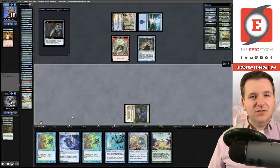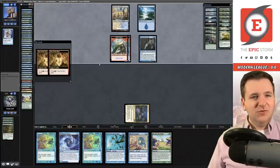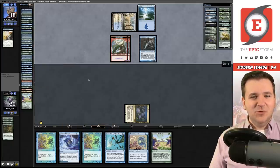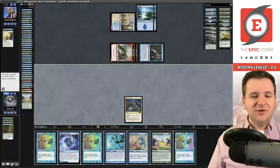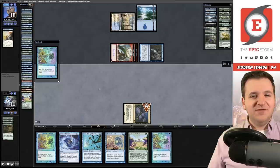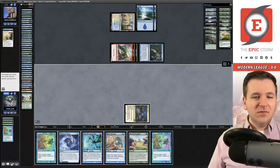What we'd want to do is go Twiddle, Twiddle, Recross the Past, Ideas Unbound — but then we're one mana short. Two Pact triggers on the stack, and then Angel's Grace so they don't have to pay the Pact trigger. They just have ten damage on board. Another Twiddle — so now we can actually do the Recross the Past stack-your-deck thing.